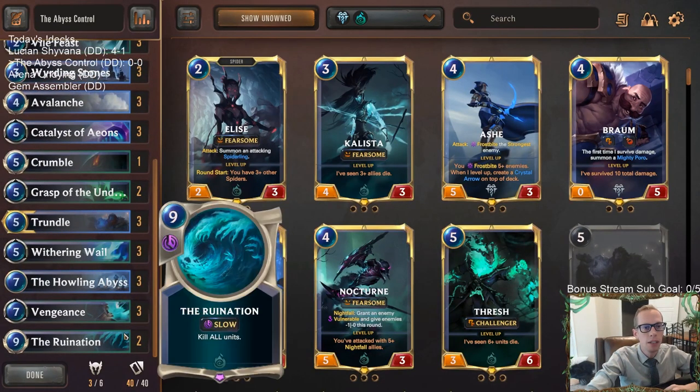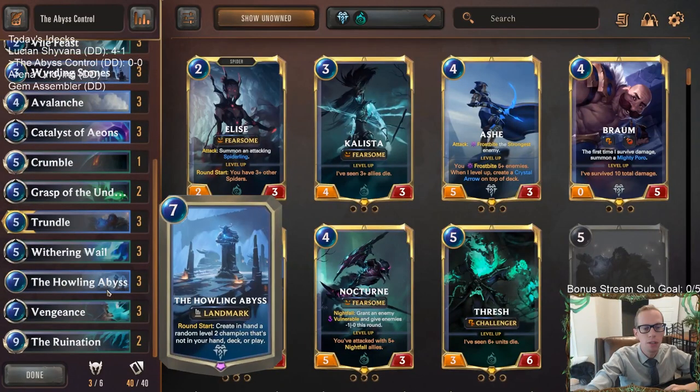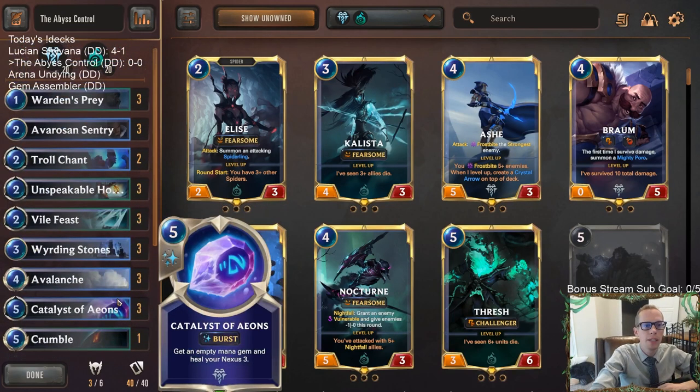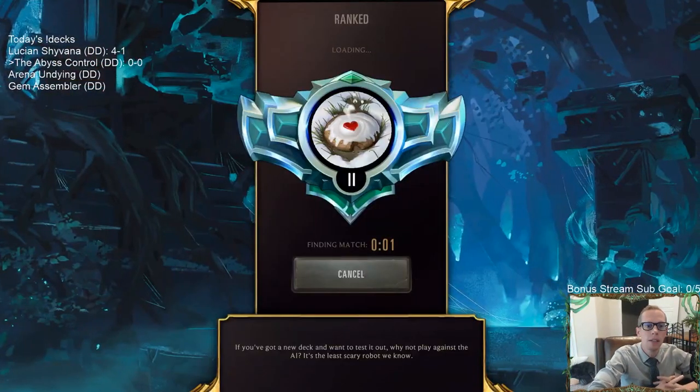I think this should be pretty good against aggro. We're going to struggle against Shadow Isles control decks playing Atrocity — your War Mothers and Deep decks. You can't be perfect against everything. We're going to go play five games in ranked and see how our new Howling Abyss deck does. It should be pretty fun and we should be able to get some cool champions.